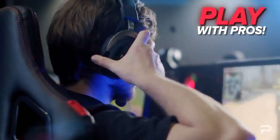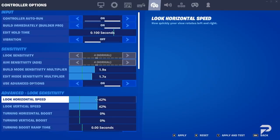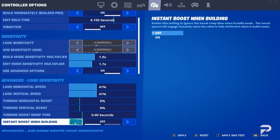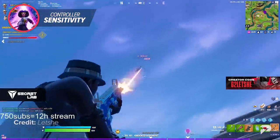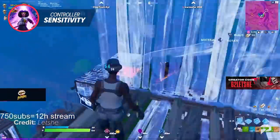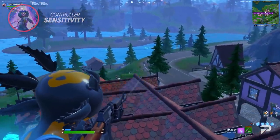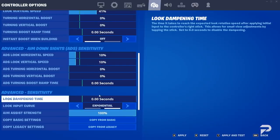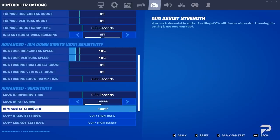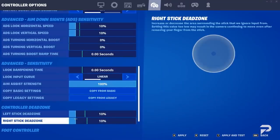Turn on advanced settings to narrow your sensitivity down to the exact percentage. Change your look vertical and horizontal speed to around 40% and keep every other setting off in the look sensitivity section, as it tampers with your accuracy. For ADS settings — aim down sights — keep look horizontal and vertical speed around 10%, as lower ADS sensitivity rewards huge damage. Never use any boost, as they add acceleration when aiming. Keep look dampening time at zero, look input curve on linear, aim assist strength at 100%, and dead zones at 10 for both joysticks.